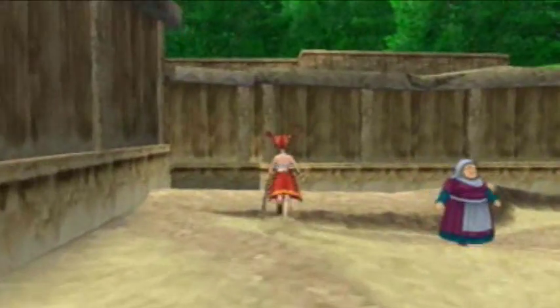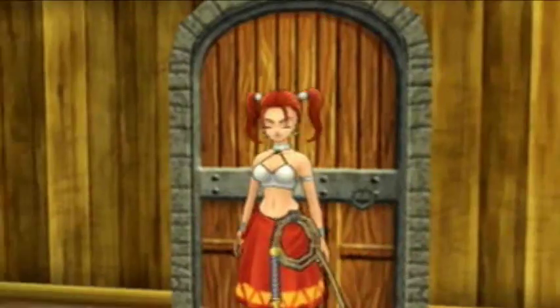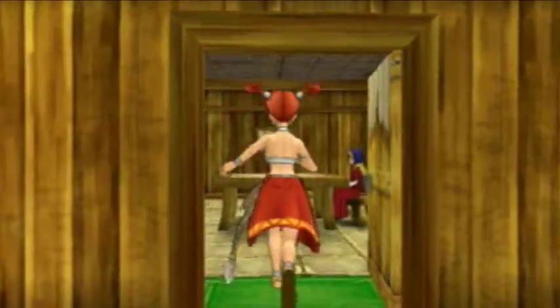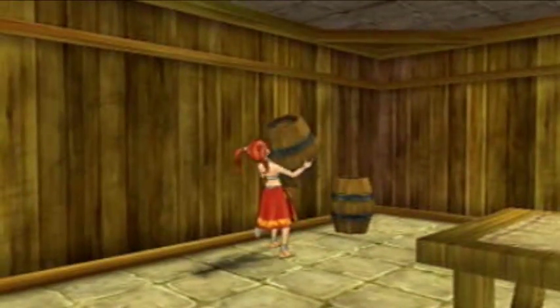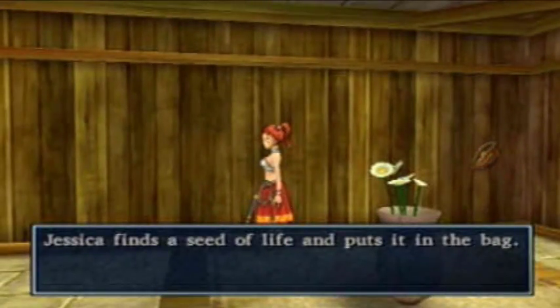Alright. So this little door thing here will be our next stop. And actually, we probably won't mess with it. But there is a treasure room in this building that we can't open yet. Oh, seat of life. Well, that's good.